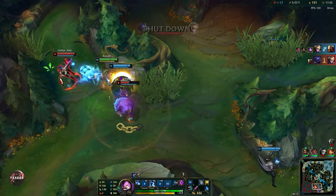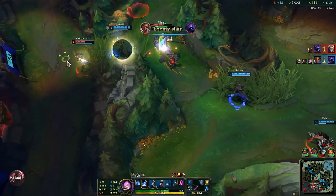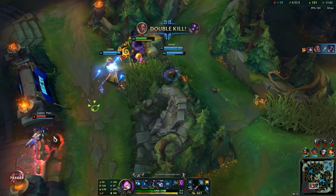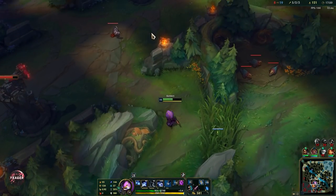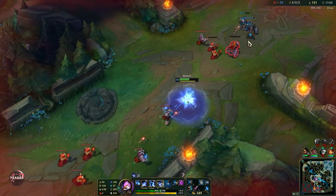Alistar is actually a pretty decent champion into Kennen. Anyone with CC that can push you away from the fights can do really well into him — so Alistar, Poppy, Blitzcrank who can kick you away while you pop that ultimate are pretty good picks into this champion. Not hard counters, but in general they work well against him.